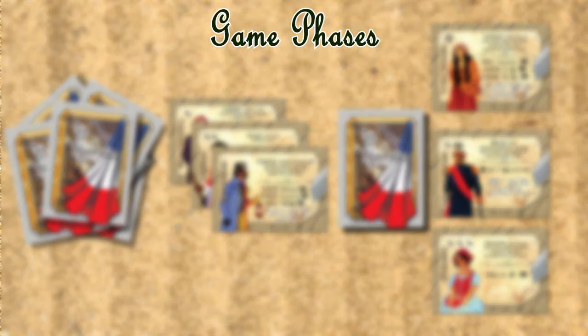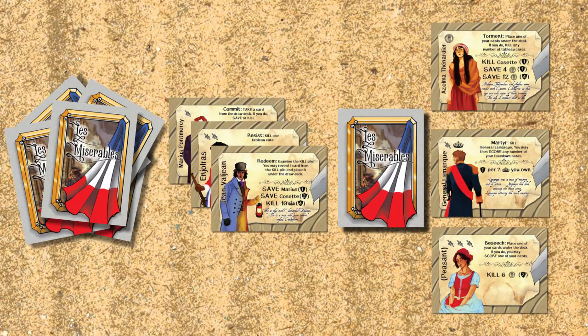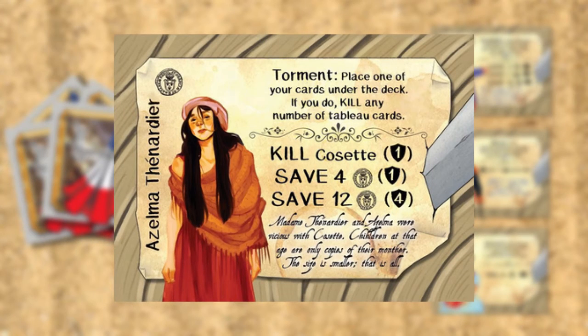On a player's turn, they draw a card, may use an ability, and may use a card to score. When drawing, a player takes a card from the deck blindly into their hand, or one from the tableau face up in front of them. Next they can use an ability of a card they own. Many of these can help gain extra cards, move cards around the board, and even make an extra scoring action.